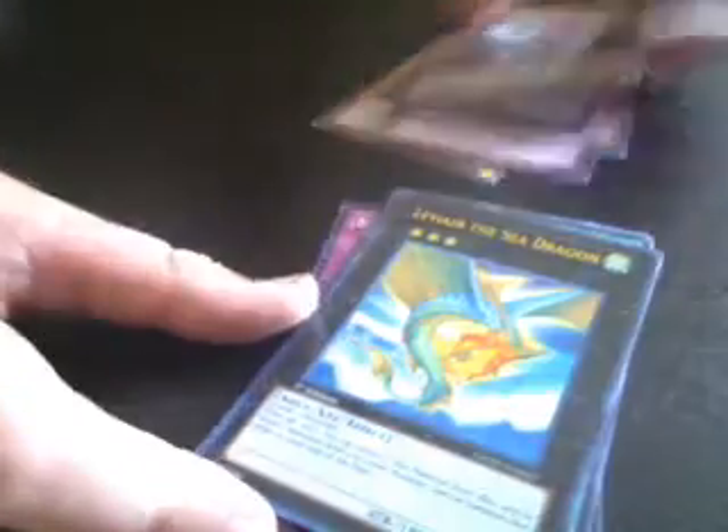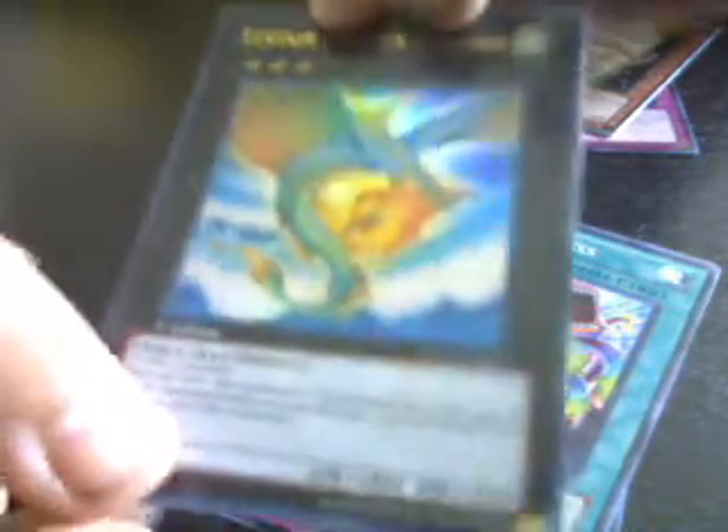Whoa! Le'Veer the Sea Dragon — oh God, Ultra Rare in my first pack, man, that's awesome.